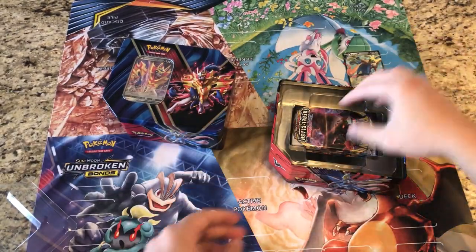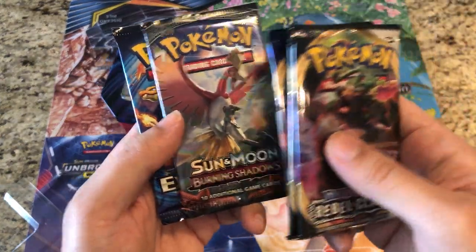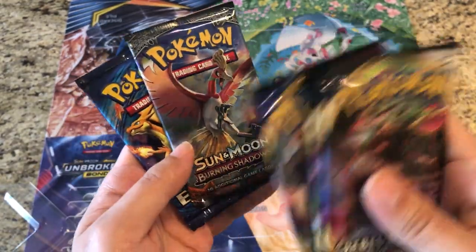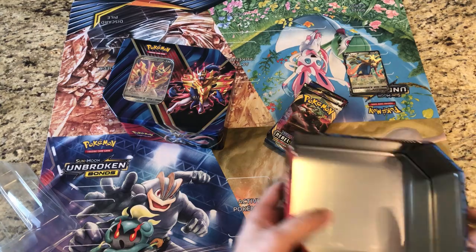Let's see what kind of packs we get: Rebel Clash, Rebel Clash — which is nice — Sword and Shield, Burning Shadows, and Evolutions. Not going to complain, that is a pretty good spread, especially considering you get Burning Shadows — very, very nice.